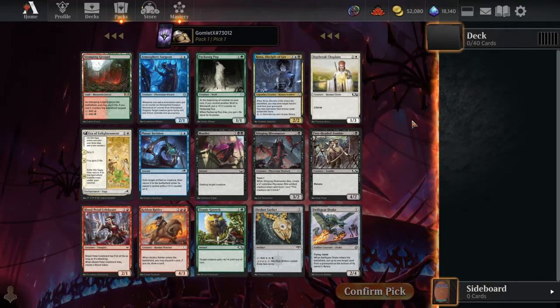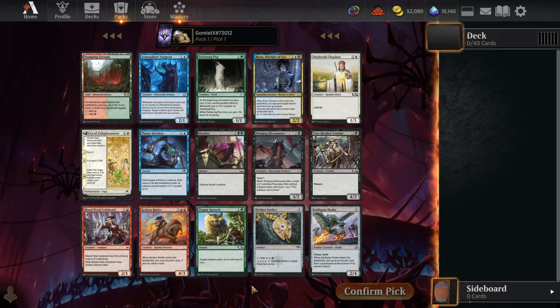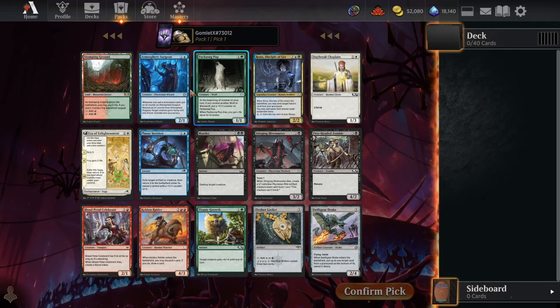Starting off this draft, we want to take anything that can draw us cards over pretty much anything else. However, cards like Orzhov Locket we can't actually use — we get 1 mana of every color every turn, so white, blue, black, red, and green to activate abilities, but we can never hit double white, double black, or quadruple white, or any variation of the mana required to sacrifice the locket, so that's not actually a high pick here. Keldon Raider though actually is. We are going to be playing a 40-card deck with 0 lands in it, so 40 out of the 45 cards we draft end up in our deck. There's going to be some amount of filler, so there should be plenty of stuff we can discard to draw another card and try to get to our more powerful plays. Not only that, but it's actually one of the biggest creatures in this pack too, which is kind of surprising — this is a bit of a dud pack for Omniscience, but we're perfectly happy to take Keldon Raider.